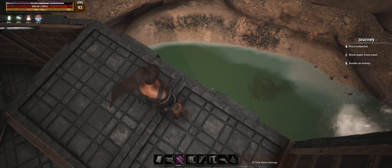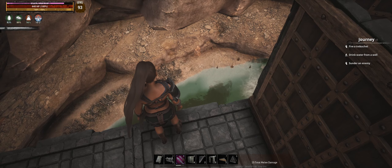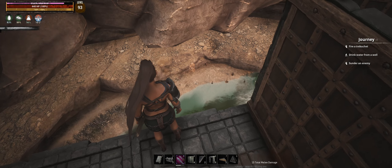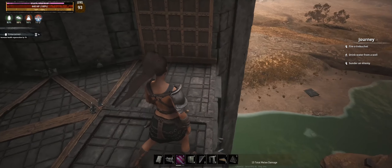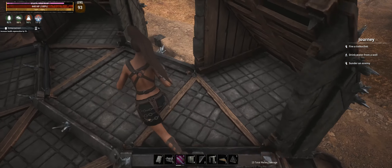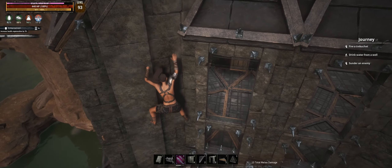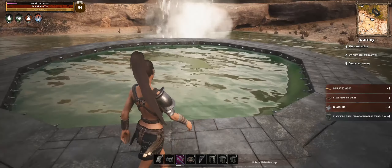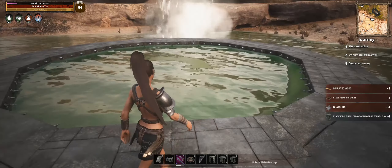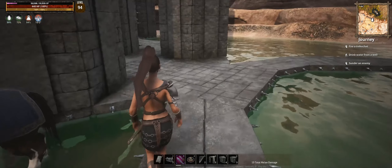I'm thinking of just building it down on the ground — building some foundations out and having it out in the open. We'll see how that goes. Ideally I'd like to protect it, but I don't think that's going to be feasible in this build unfortunately. So yeah, the bases are coming along. I'm hoping that'll be big enough — probably should have extended this bridge out a little bit further.